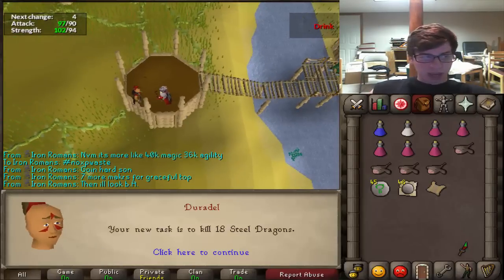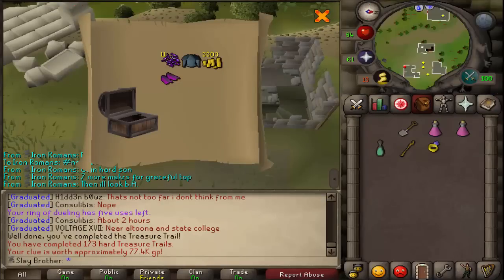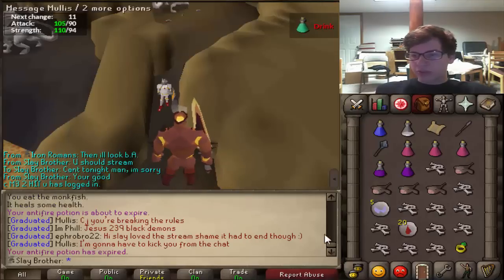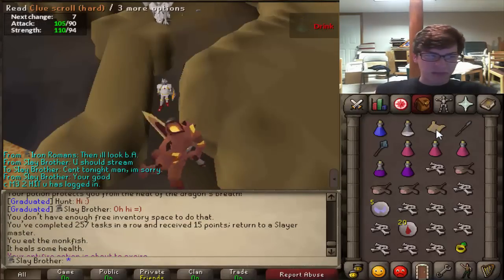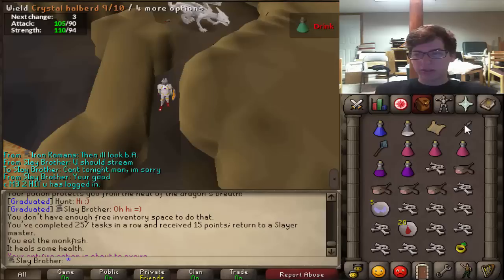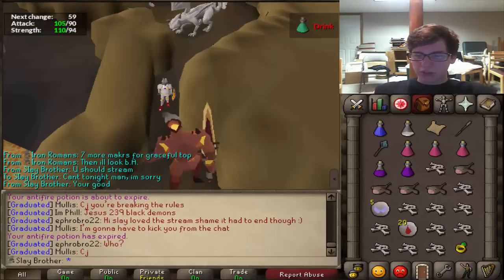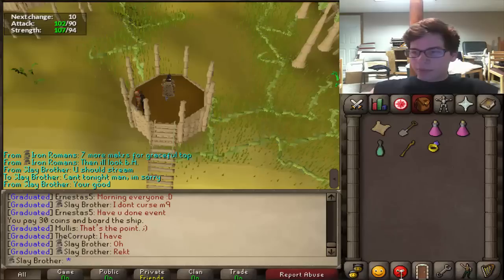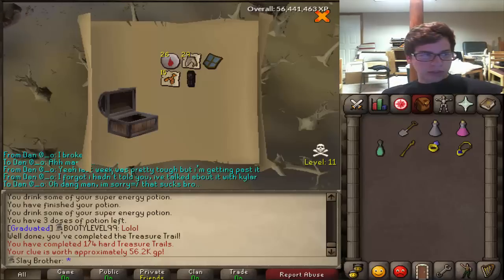18 Steel Dragons — nice. Ancient Bracers from the clue, probably worth about 4k. There's the completion of our Steel Dragons task — honestly not that bad, only took maybe 10 to 15 minutes. If you bring a Crystal Halberd the specs are awesome on it, so I definitely recommend that — just be careful. We also got a hard clue. Before doing the clue let's grab our next task — 194 Bloodveld, awesome.